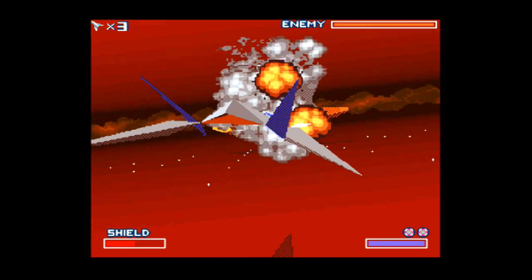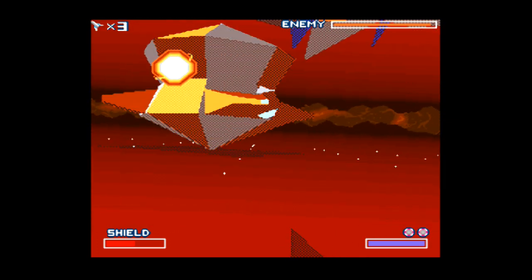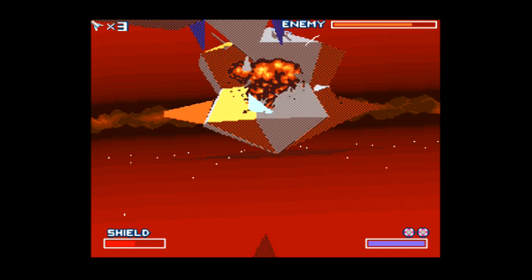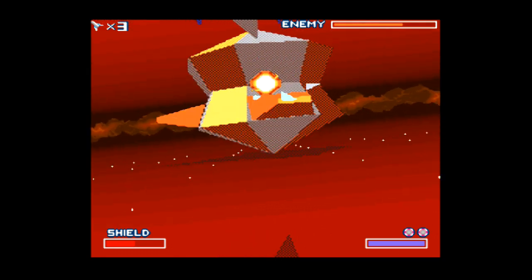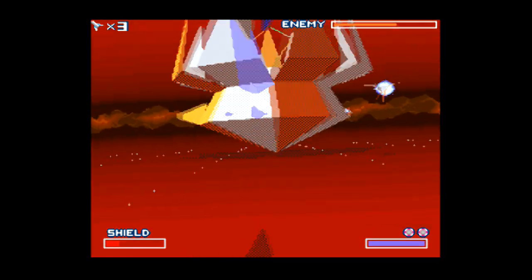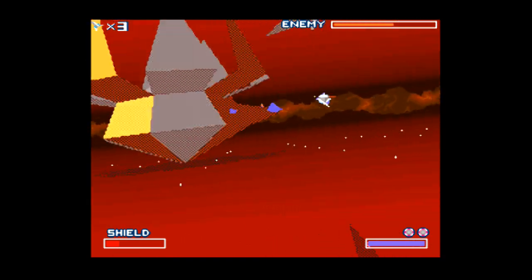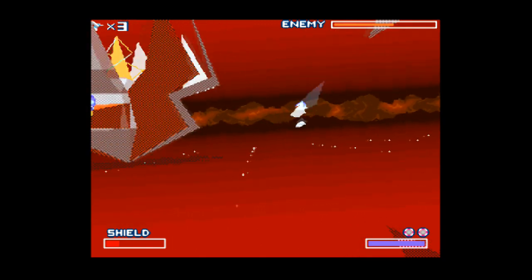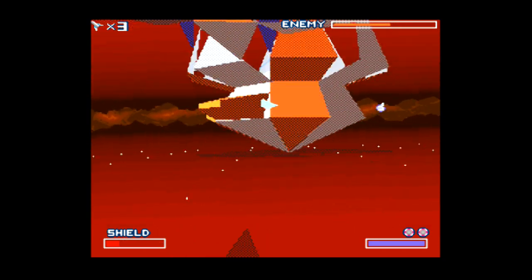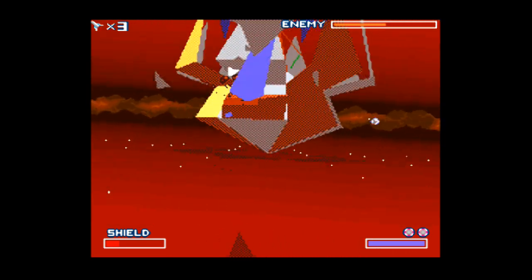Let's see if I can do this. This thing just kind of spins around and you get a plasma cannonball right in your face every so often. You blow up these — it's got like three different forms, I think. Give me a ring — I need a ring. I think if I stay over here it won't fire. Okay, now we move on to the second form. Give me a ring — I need life.